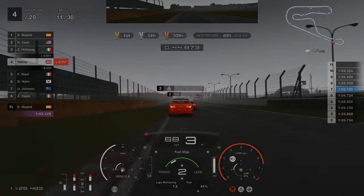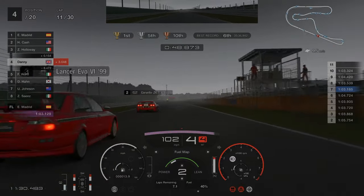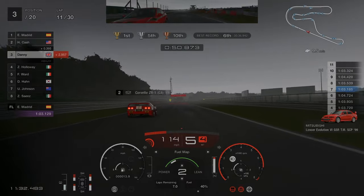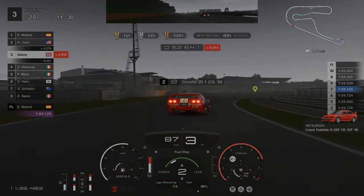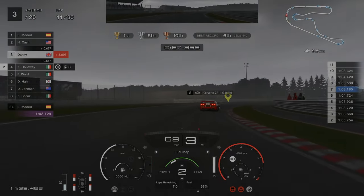By this point in the race, because we are catching the front runners, I have reduced the fuel map down to two. It will mean that we burn a little bit more fuel so we get fewer laps, but it doesn't actually matter because we end up boxing around lap 15 or 16 anyway for new tyres.